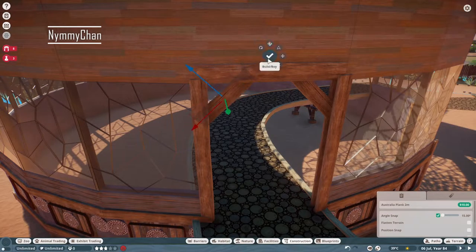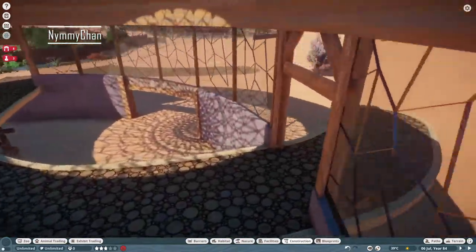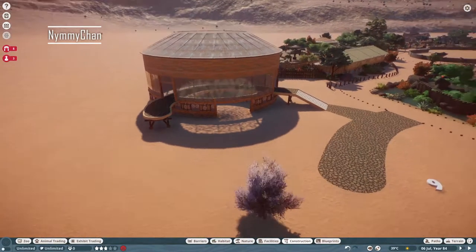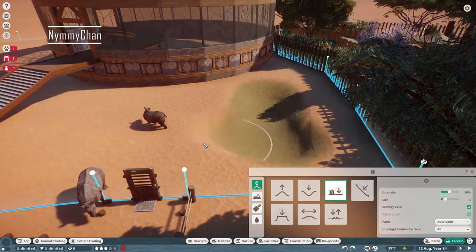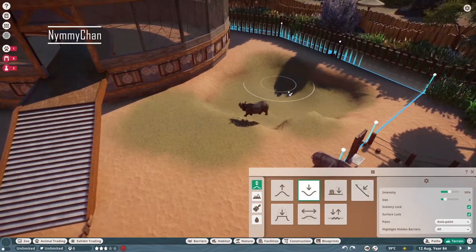Looking back at this I'm surprised — I'm quite good at building in Planet Zoo. I normally think maybe people will look at it and like it, but when I look at this I think it's really quite good. There you see me putting the rhinos in already, and one of them has almost escaped, which is lovely.